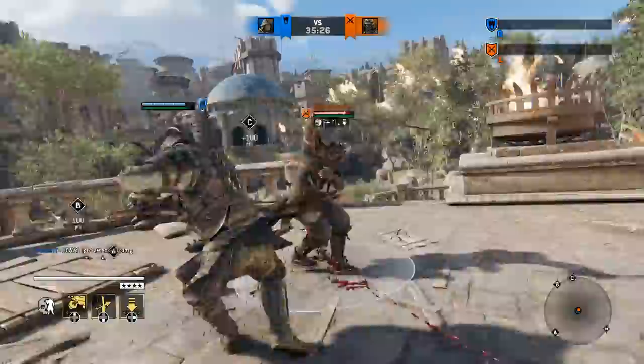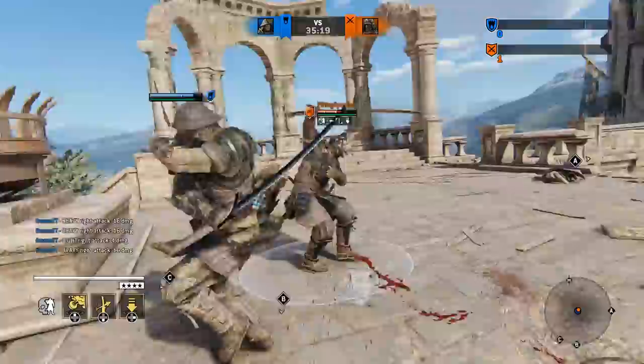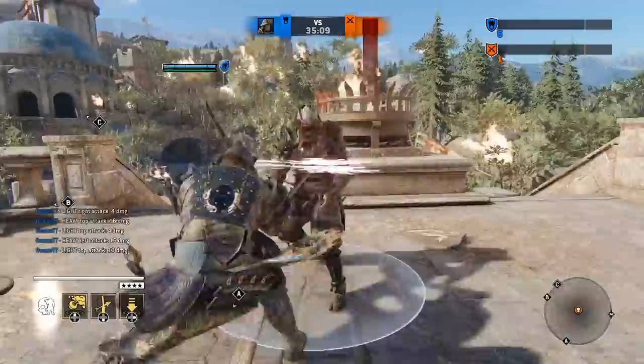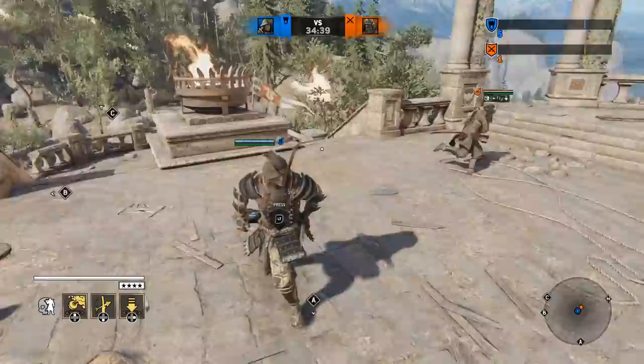Damage-wise, Stormrush is a bit on the high side — we're looking at 16 plus the guaranteed 4 if you opt to use the light, and this can further be boosted with slip through. Considering the other properties outlined before — speed, mix-up potential, and the fact it counts as a heavy attack — this is a move that doesn't carry all that much risk in relation to the damage it does. At worst you'll need to light for it, but maybe the fact that it can be interrupted in many instances does make up for it. Let me know, because I rarely see complaints about the move itself.